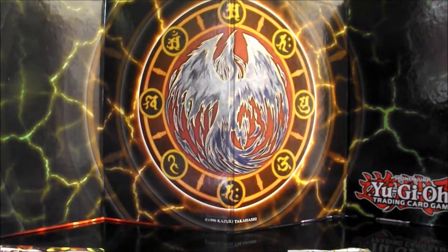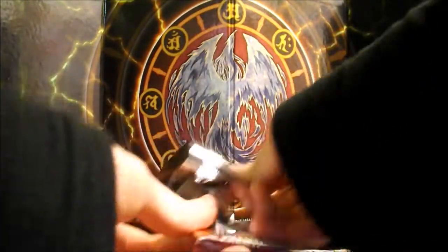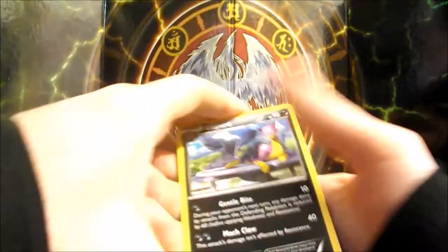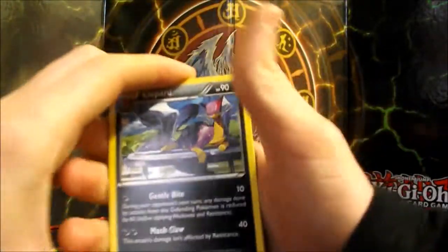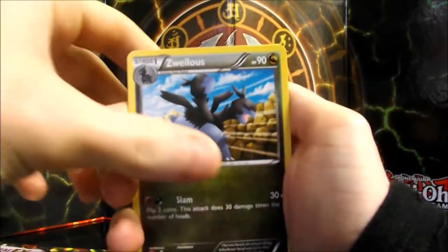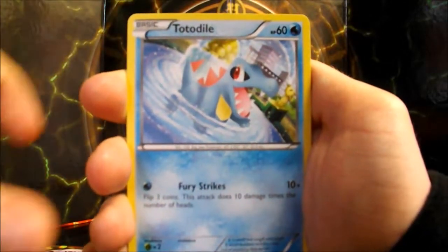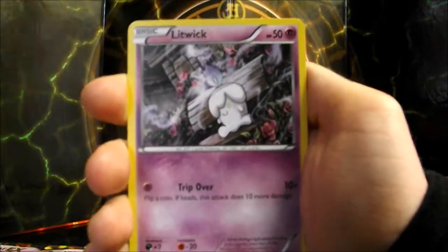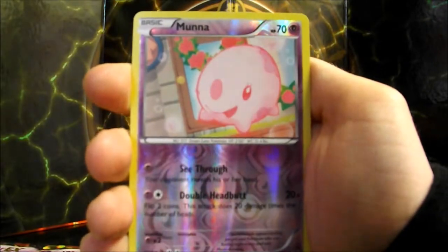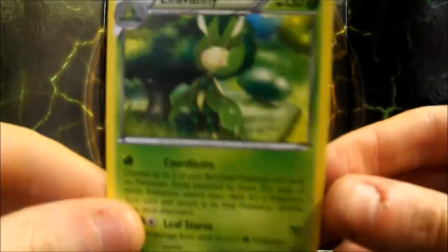We'll go first with the Phantom Forces pack. Here we go. Leopard, Zweilous, Trick Coin, Spiro, Gulpin, Toadal, Yanma — I've got four of them now — Litwick, a Reverse Holo, and a regular rare: Liavani. Really nice one too.